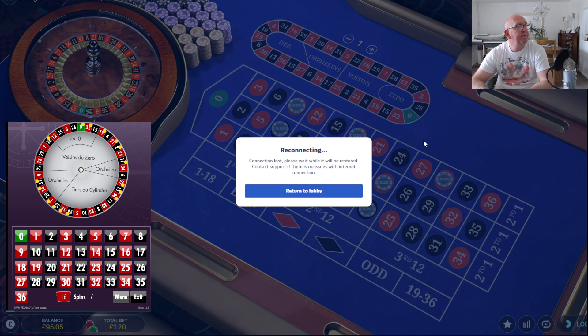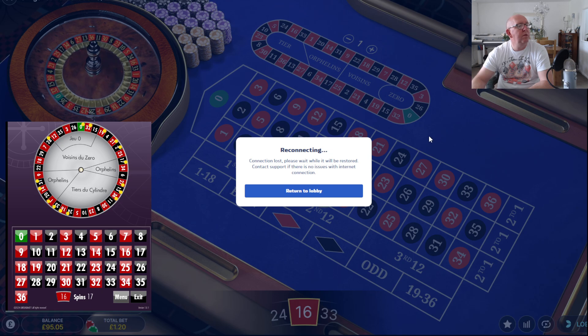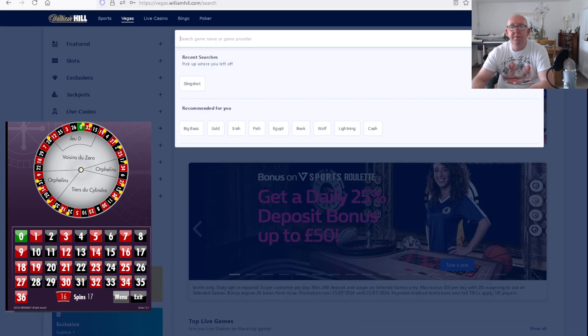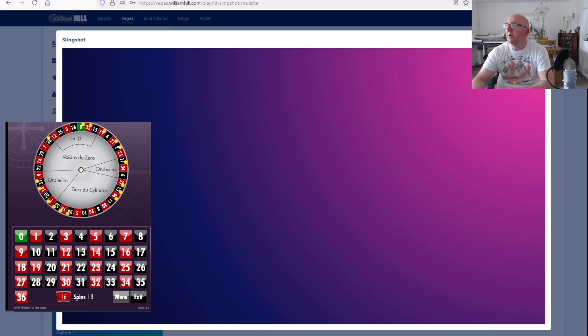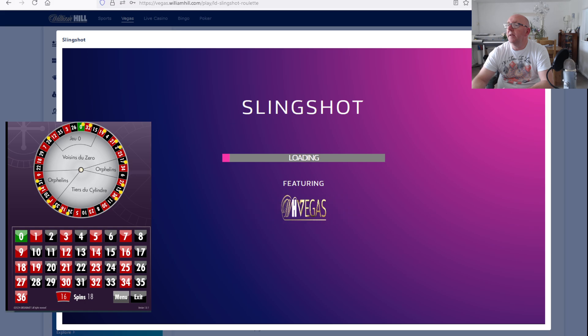This happens too often on this fucking site, honestly. Before we have to go to the lobby, show us what we've won or lost. Either way you're tilted with this bullshit. Can't do anything but return to the lobby. So 16 — what a fucking joke.